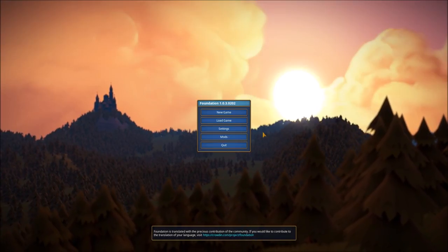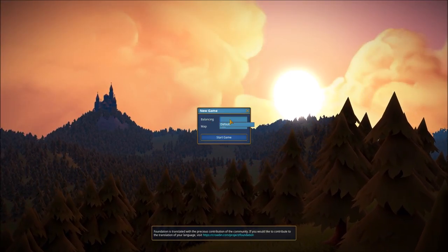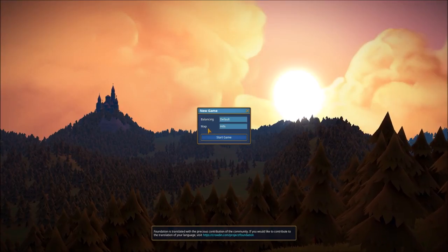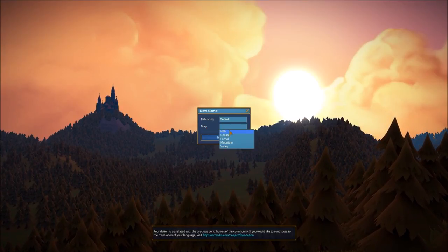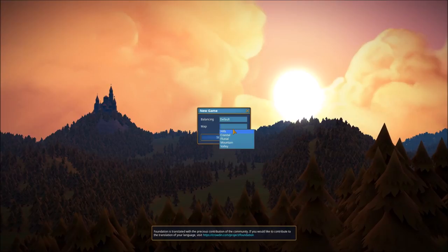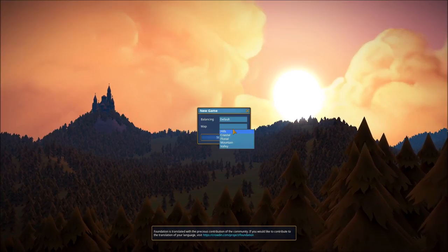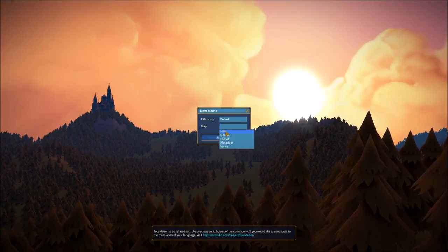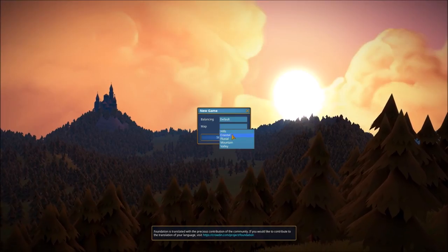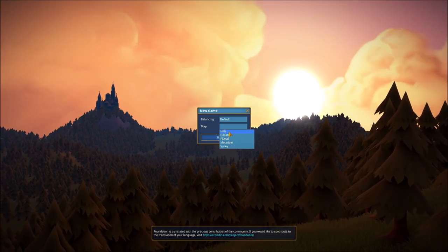To get started we click New Game and have a couple of options. Under Balancing, right now there is only one option — default — with additional options expected as the game progresses. Under Map we have Hills, Coastal, Fluvial, Mountain, and Valley. These are different types of maps, but keep in mind they are not randomly or procedurally generated. Every time you click on the Hills map it gives you the same identical map with the same basic resources.